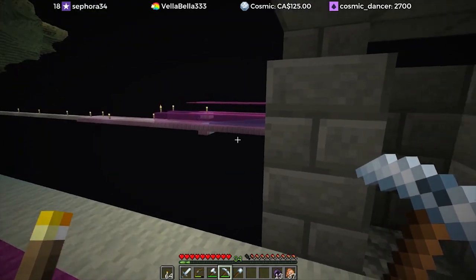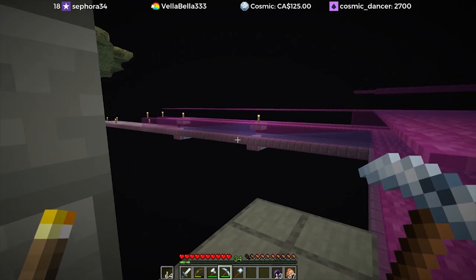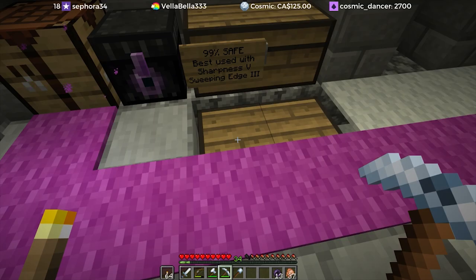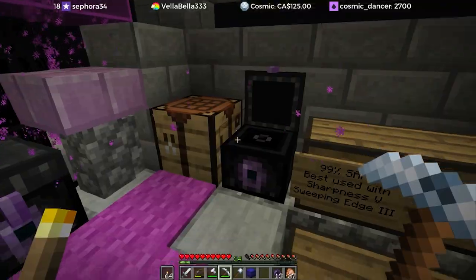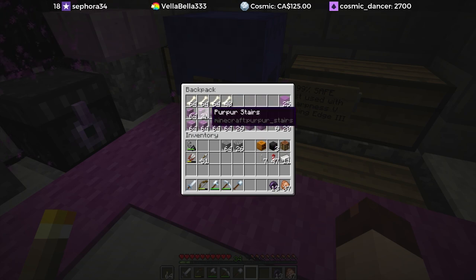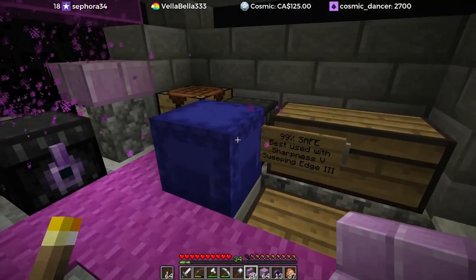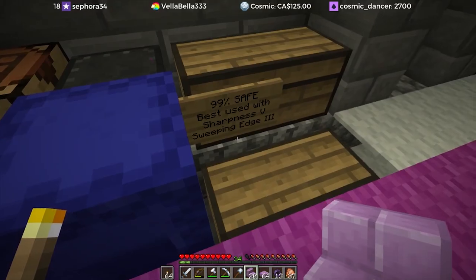It has to be carefully constructed, but as far as decor I feel like it might be an opportunity to do some really cool stuff with purple. I actually went and destroyed an end city, so we've got a good chunk of materials that we can use to create slabs and stairs and all the things we're going to need to complete this build.